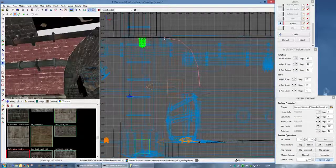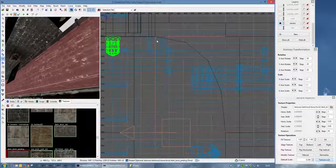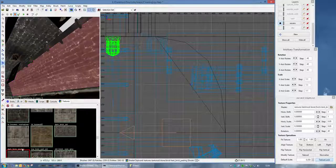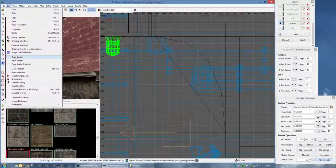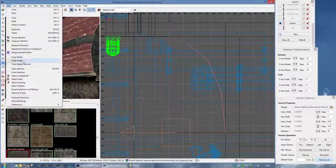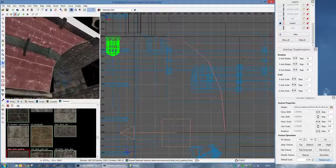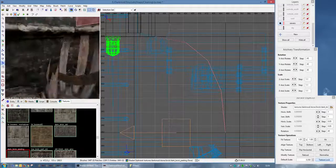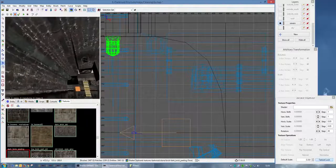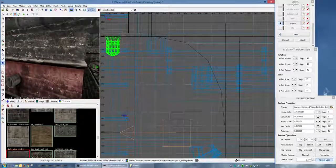When you paste it you use paste shader rather than paste natural - let's try it and see what happens because I can always undo it. So let's create a brush, put the texture on it, click copy, hide the brush, click paste - and then paste shader. Yes, paste shader is what you use. Though paste natural works as well.